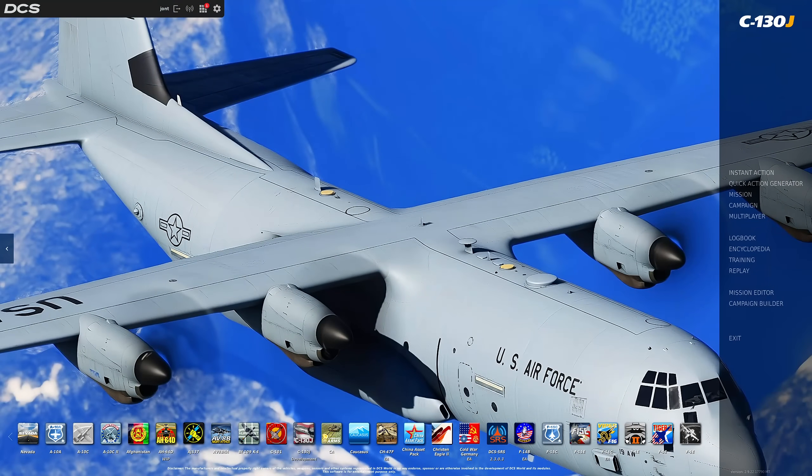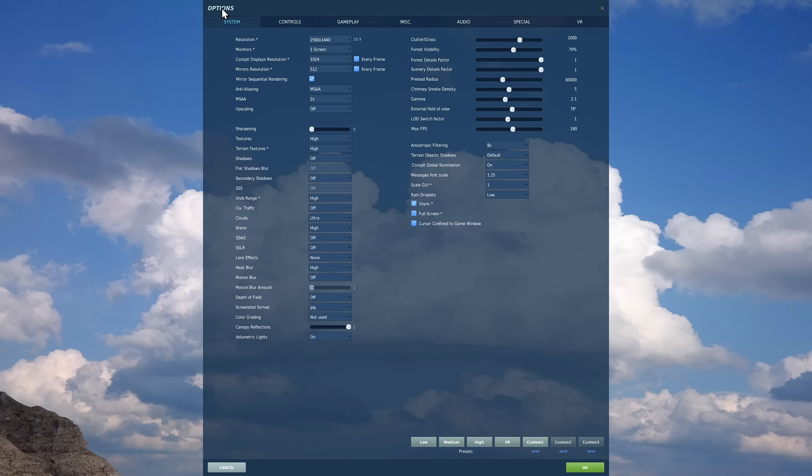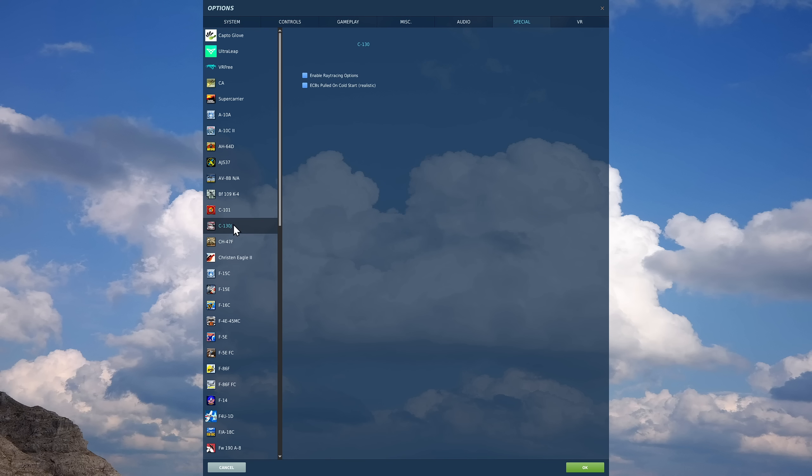A quick note before we start doing stuff in the cockpit: there is an option in the special menus you can set to make your cold starts a lot easier. Out in the main menu, go to options, then special, and find C130J. If you tick this off, then we will not have to adjust our electronic circuit breakers through the cockpit when doing a cold start. I've ticked it off and you'll find we won't have to mess with our ECBs — I suggest you do the same. That will apply every time you do a cold start.